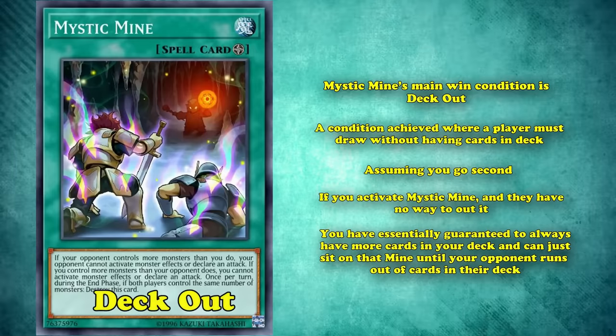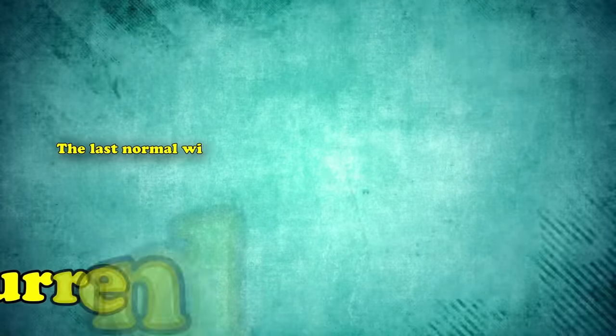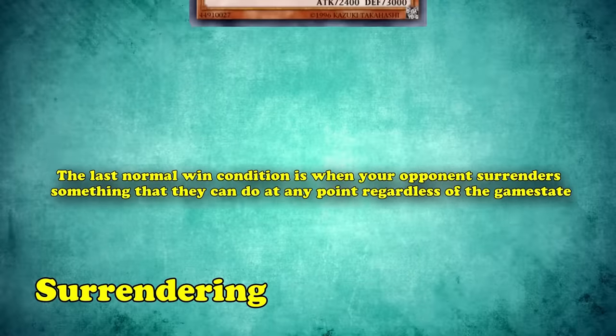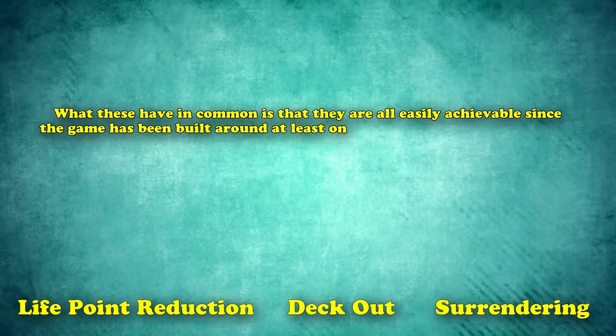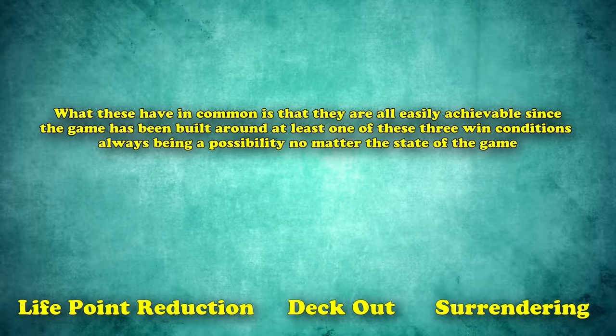But you don't need a Mystic Mine to have a chance of winning by deck out, as during long and grueling games, one player is eventually going to run out of resources. And finally, the last normal win condition is when your opponent surrenders — something they can do at any point regardless of the game state, which is why a lot of match winners like Victory Dragon are pretty bad. What these three ways of winning have in common is that they're all easily achievable, since the game has been built around at least one of these three win conditions always being a possibility no matter the state of the game.